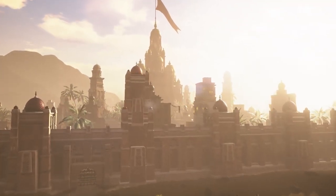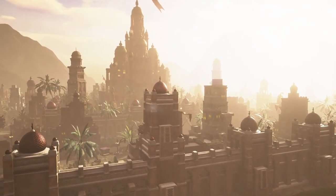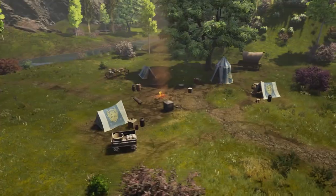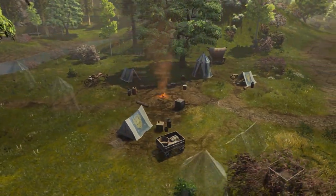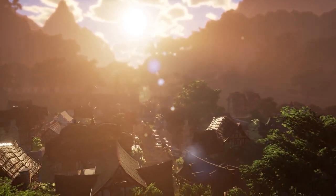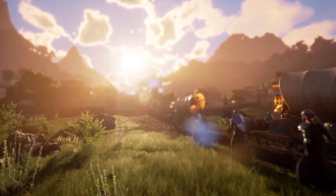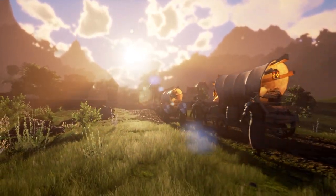So you might naturally ask, what does it do? To answer that question, we need to know what civilization offers in general. Every stage of a Node's development comes with additional services and benefits, and these services really start to pick up at stage three, the village stage. One of the foremost services that a Node offers is housing, and through that, citizenship. And citizenship is a big deal.